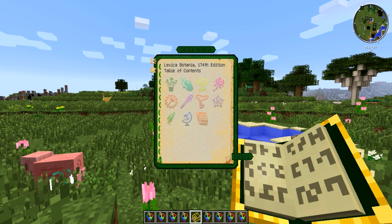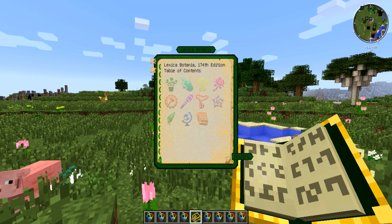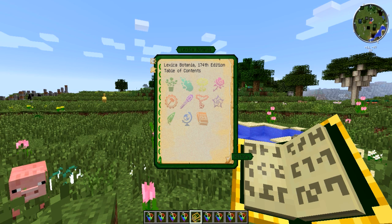So once you are in the Lexica Botania and you use that code in-game, you really need to use the arrow keys on your keyboard — WASD don't work. I really hope this is not copyrighted, but I will show you guys what will happen.